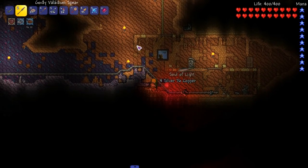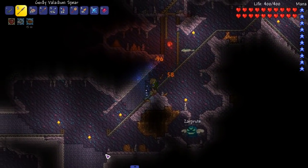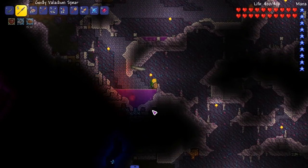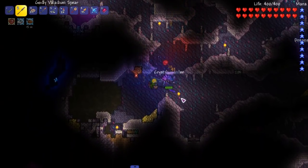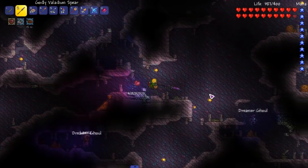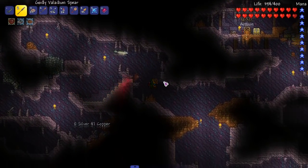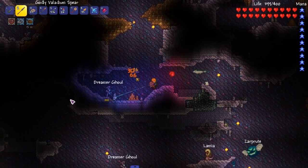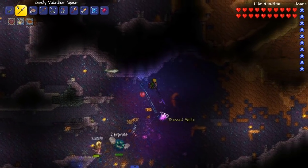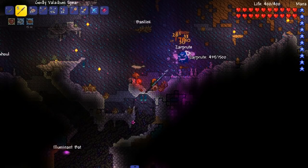Oh my god, souls of light. So I guess while we go get these souls I can talk about the recent Thorium updates. Thorium has been having some little tiny updates to fix bugs, and also in those little tiny updates they've been adding in a bunch of dope little enemies and items, which I like to see. There's like pot mimics in the jungle temple, pot mimics in the dungeon, and I think there's another one somewhere. There's also a jungle temple mimic - like the regular kind, you know how there's the golden mimics and shadow chest mimics? It's a mimic like that, not a giant one, which is cool to see.